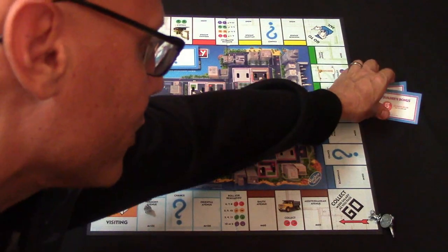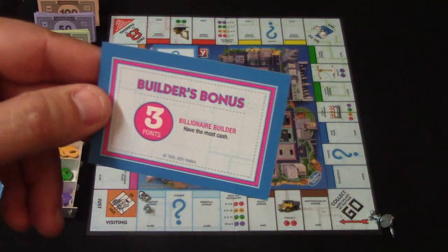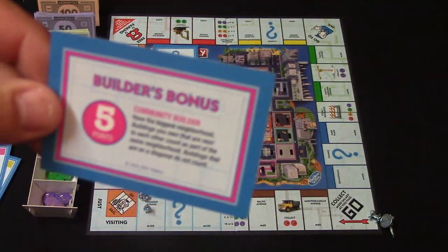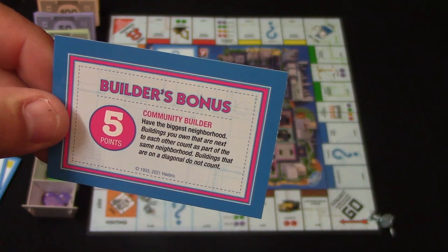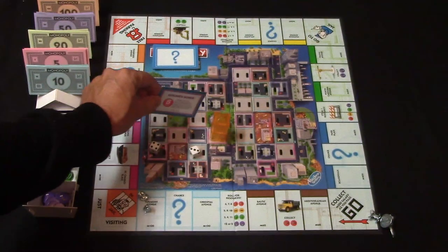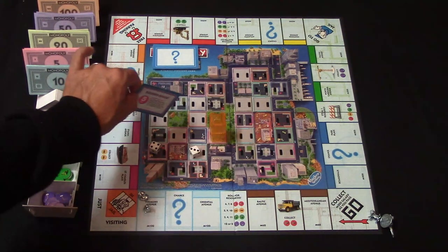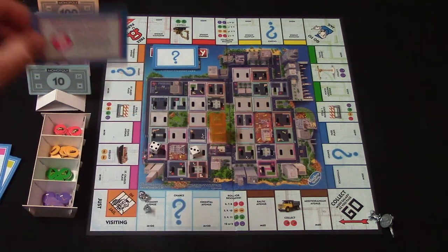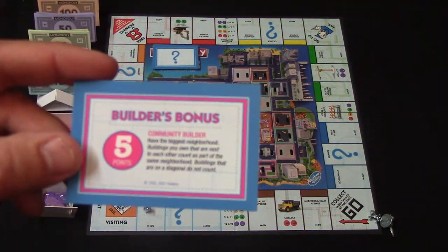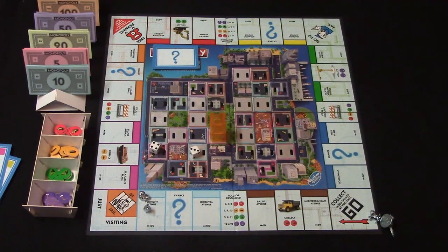There are two bonus point cards. There's the billionaire's bonus — whoever has the most amount of cash is going to collect three points and get this card. There's also the community builder card — this means if you have the biggest neighborhood, meaning any buildings that are next to each other horizontally or vertically. So if I had a building here and a building here that would be three buildings in the neighborhood. If I have the biggest neighborhood I get this card for a bonus five points.